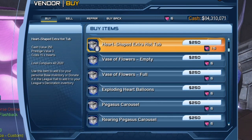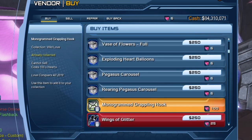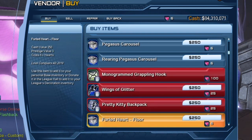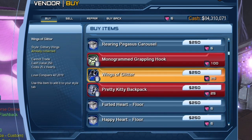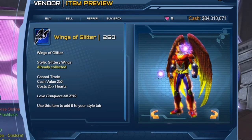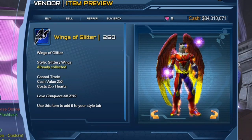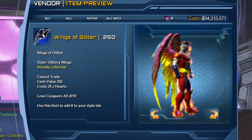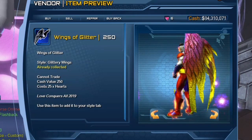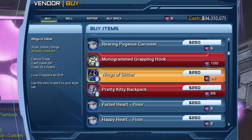Sadly this is pretty much all we have for 2020, so after that we go back to the base items from 2019. There's the Wings of Glitter — that's an item that people have been asking about. As you can see it's only 25 hearts, not that expensive. It's a pretty cool looking set of wings that you can use for your character. So if you don't want to purchase the Wings of Sins that are fairly expensive, you can purchase the Wings of Glitter for only 25 hearts — very cheap.